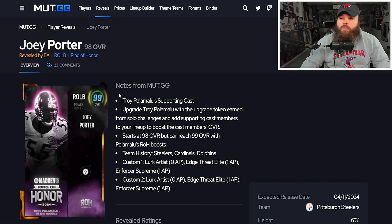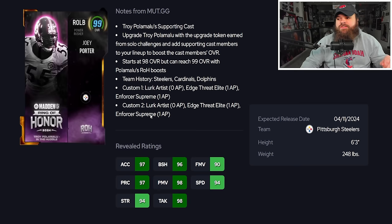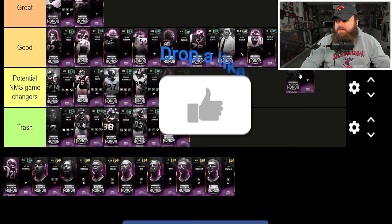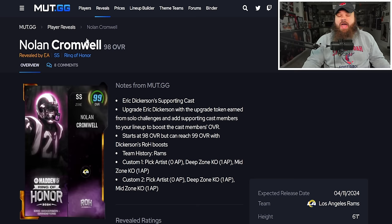Joey Porter has 94 speed, 98 power moves, 90 finesse moves, and 90 block shed. His abilities give him Lurk Artist for zero and Edge Stride Elite for one — not much else. Straight-up pass rushers in this game just aren't great without X factors. Joey Porter lands around the same tier as Tyrant Matthew — neither is among my favorite 98s.